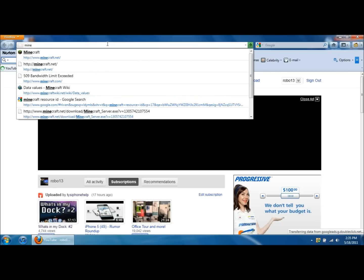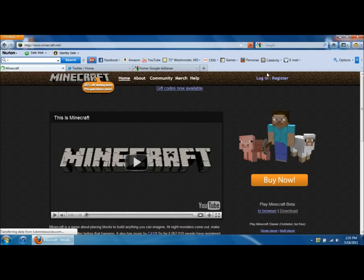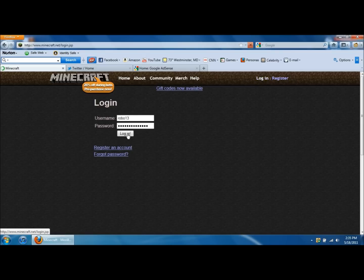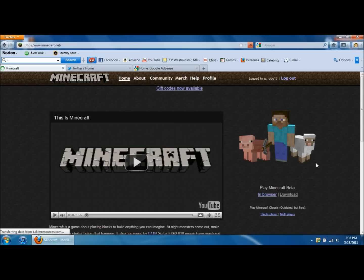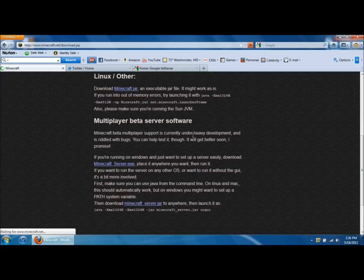First, go to Minecraft.net. You're going to have to have a Minecraft account, so you have to buy one of those. Go to Minecraft.net, click on login, then log in to your account, and then go down and click on download. Scroll all the way down to where it says multiplayer beta server software.